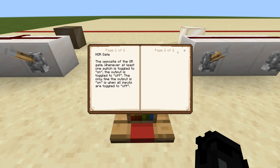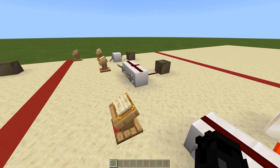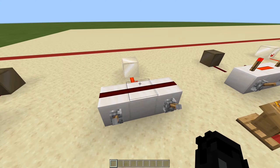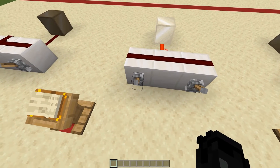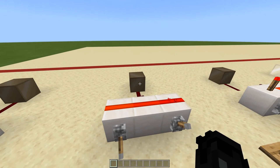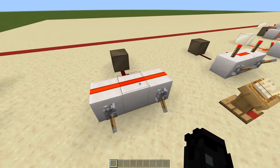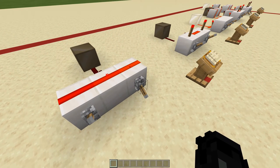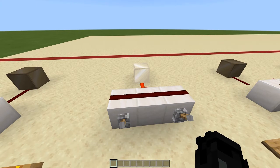The next one is a NOR gate — the opposite of an OR gate. Whenever at least one switch is toggled on, the output is toggled off. The only time the output is on is when all inputs are toggled off. Basically you're combining a NOT gate and an OR gate to create a NOR gate. As you can see, if you turn one on the circuit turns off; both on it stays off; turn one off but leave the other on it still stays off; turn both off and the circuit turns back on.